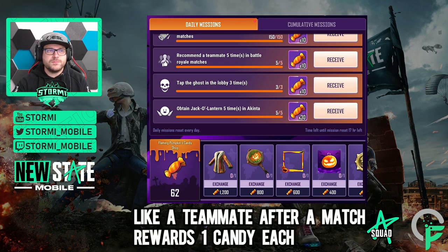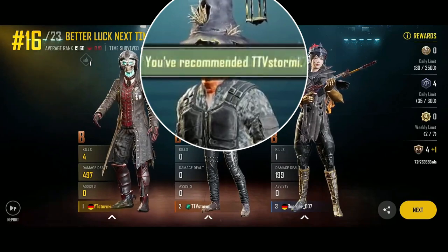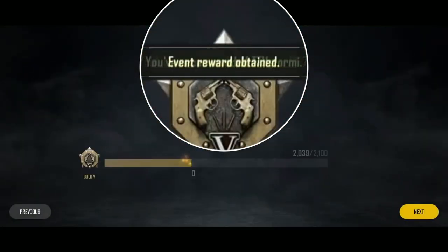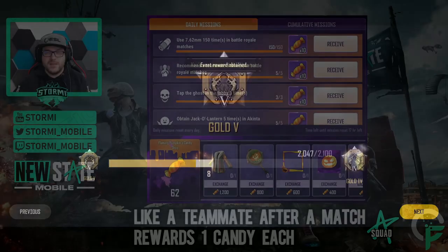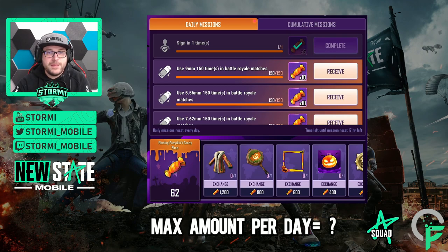The other seven candies I got by liking friends after the game. There is a mission to recommend your teammate five times in battle royale matches. Each time you like a teammate you get an additional candy. I'm not sure if there's a max cap — maybe 10 per day. I did it seven times; you only need five for the mission. That's seven extra, plus five from the daily — 12 total — plus 50 from clicking the ghost. That's why I have 62.